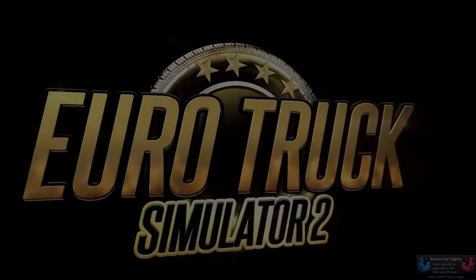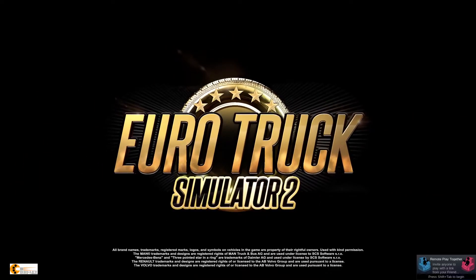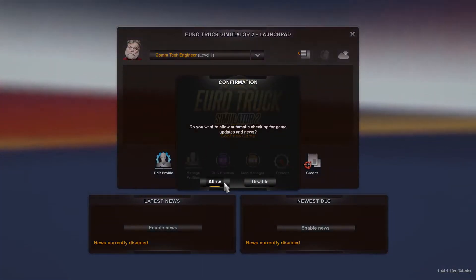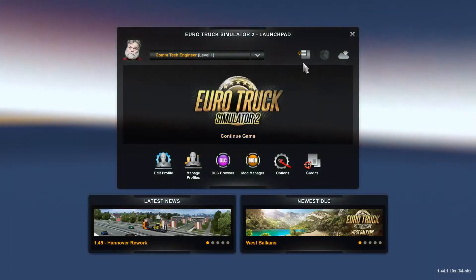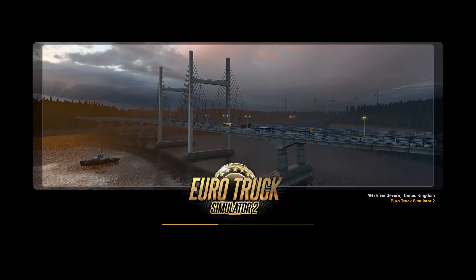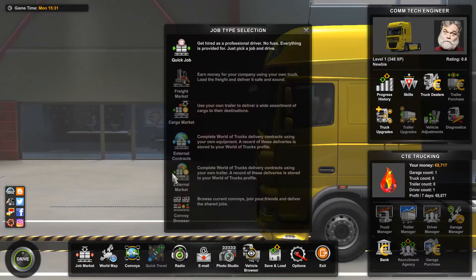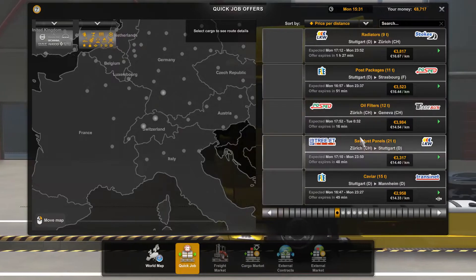Here we are gaming once again on Linux Kubuntu. Today we are going to be playing Euro Truck Simulator 2, which runs natively on Linux, and I purchased it through Steam. So we'll go ahead and get started here. I've already done a few missions, not enough yet to buy my first truck, but we'll just go ahead and do a few of the quick jobs just so you guys can see the performance of this game on Linux.